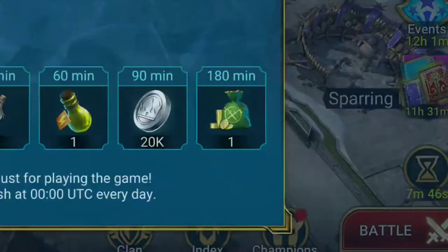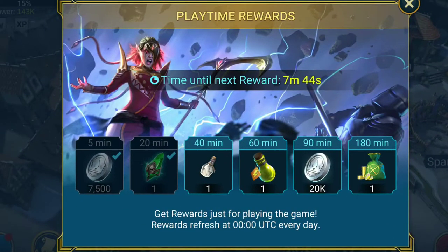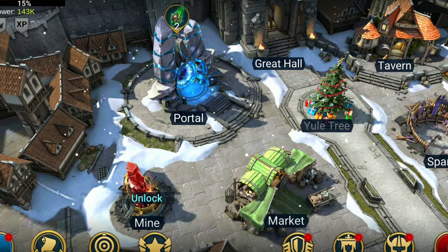In the hourglass window here, you see what's called Playtime Rewards. And every 20 minutes of play, you earn a Sacred Shard. Those Sacred Shards summon common, uncommon, or rare champions.